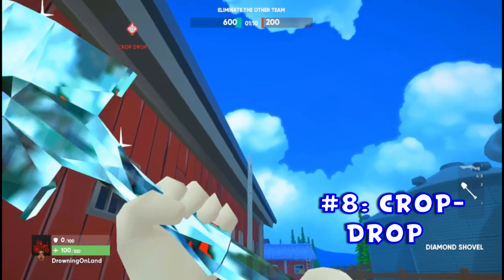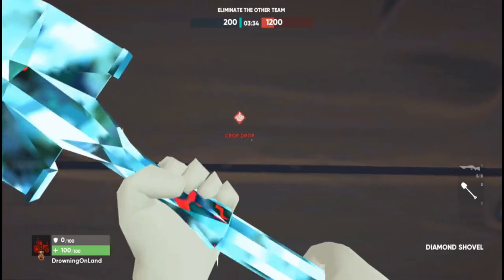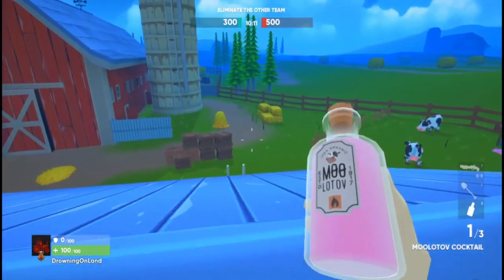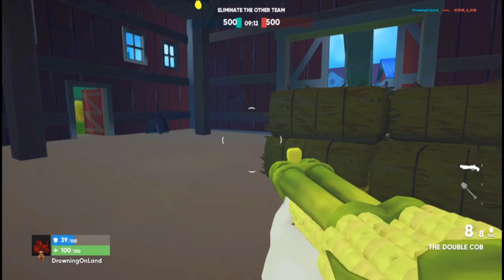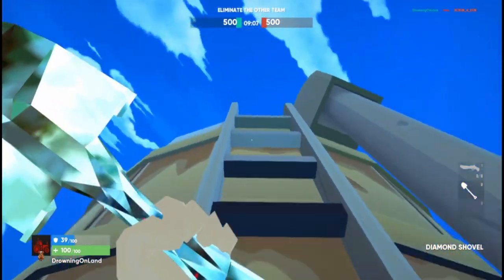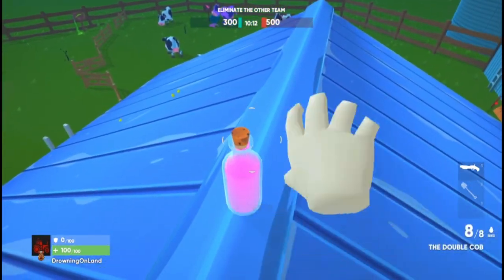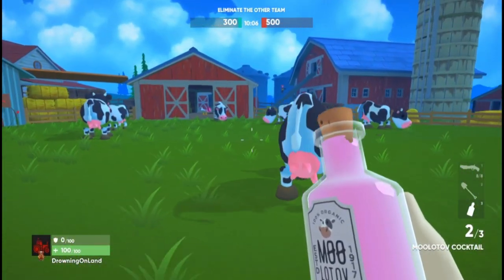And finally, the crop drop. Shoot it out of the sky or blow up the box when it hits the ground for some loot. Inside the crop drop you'll find a mixture of different weapons with full ammo and throwables. This is the only place where you can obtain the one and only Double Cob. This hefty shotgun weapon has twice the power of your normal shotgun and can only replenish ammo by picking up other shotguns from the map. The crop drop arrives roughly every 2 minutes — and if someone snatched the Double Cob before you, simply take them out.